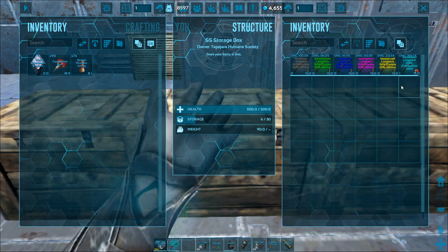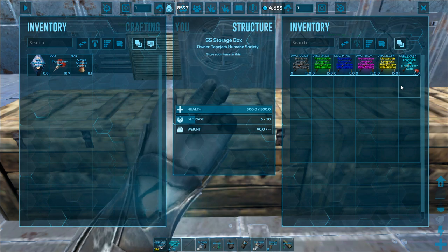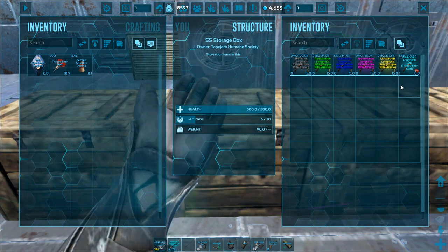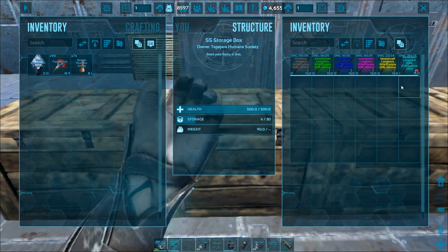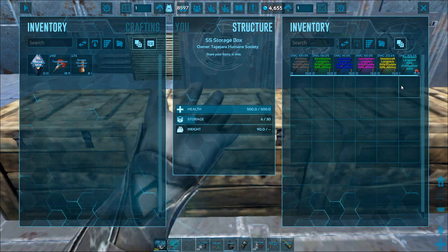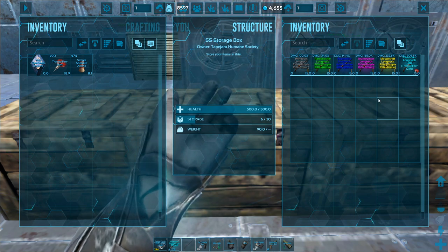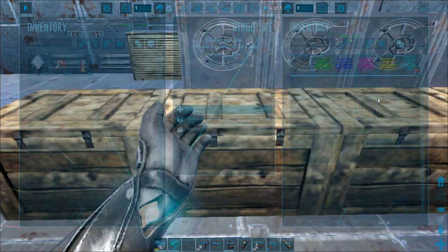Anything that you craft in your inventory, in a smithy, or in a fabricator without a blueprint is going to come out default primitive. The only way you can get ramshackle or above is if you have a blueprint of the item, or you got it from a drop like out of a crate or defeating a boss. And this doesn't just apply to guns — it applies to your picks, your hatchets, any other weapons, your pikes, and your saddles.